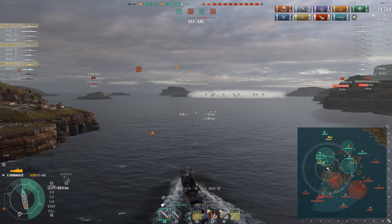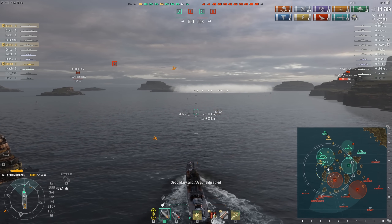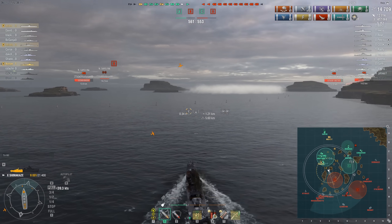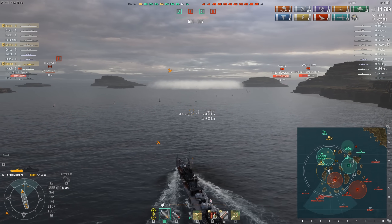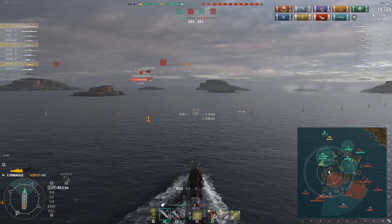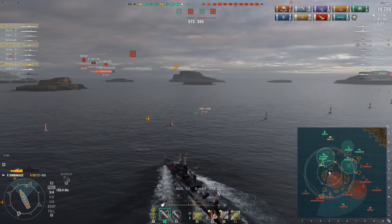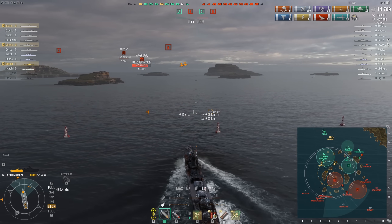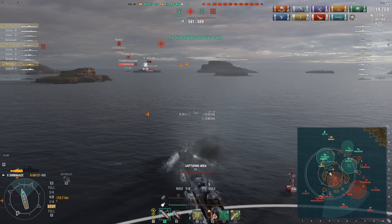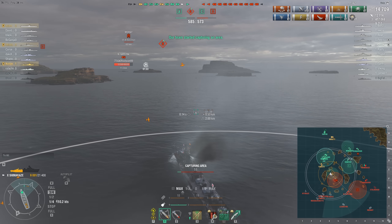Work against players' understanding of the game — they feel like this stuff should still be spotted yet it clearly isn't. Since the enemy is no longer at B-point and we've knocked out the DD, and I know roughly where all the DDs are — one east, one west — there could be a window to capture. Headed toward B-point, we're going to stop right at the border, use smoke, block the Midway's ability to scout me, and confirm the capture.